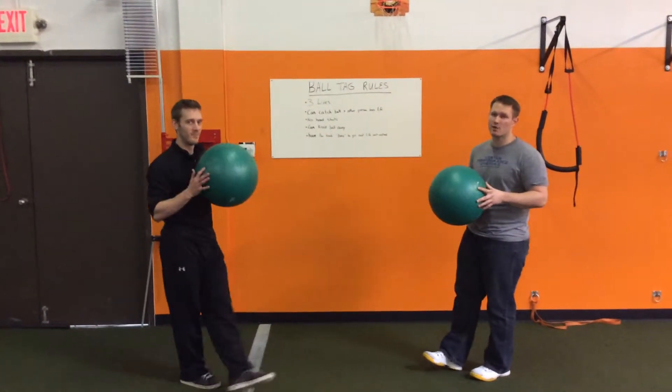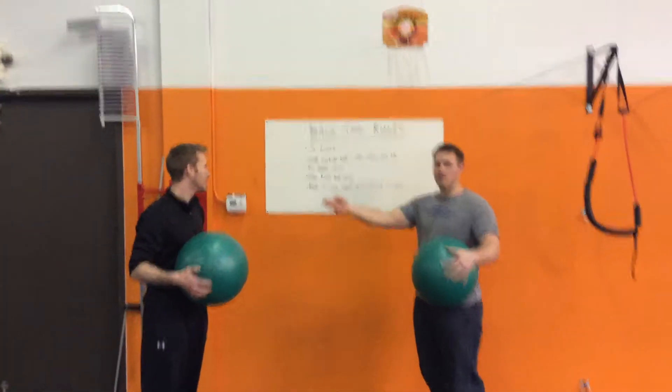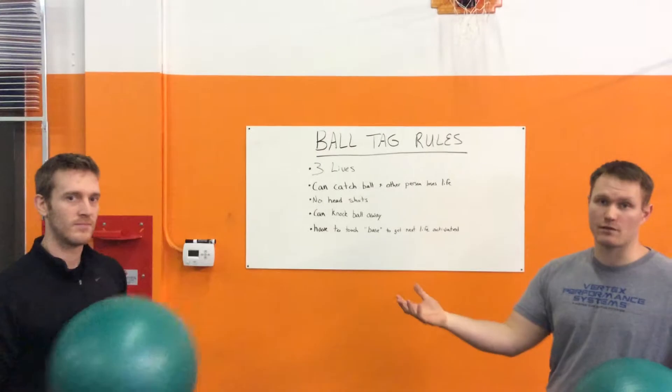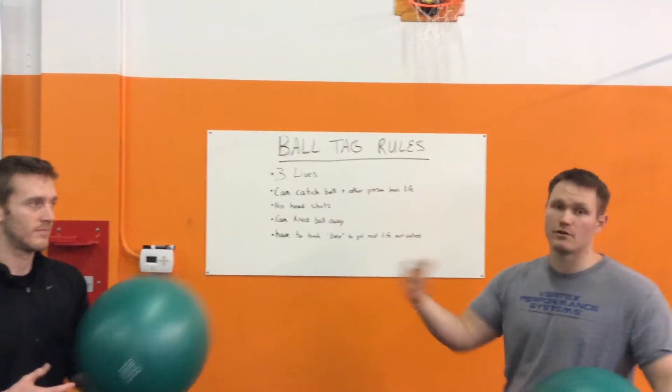Some of the rules in Ball Tag: we're going to have three lives. So Nathan has three lives, I have three lives. Our goal is to get the other person down to zero. I'm going to try to get him to zero, he's going to try to get me to zero.